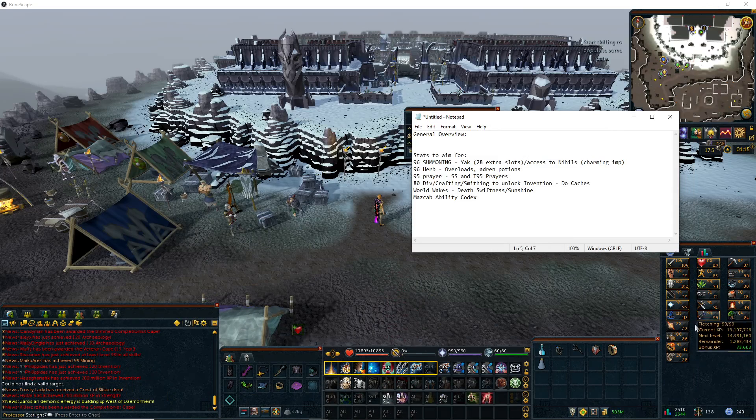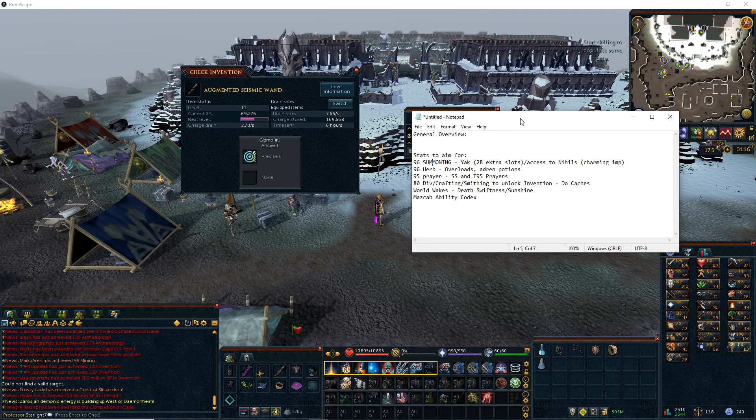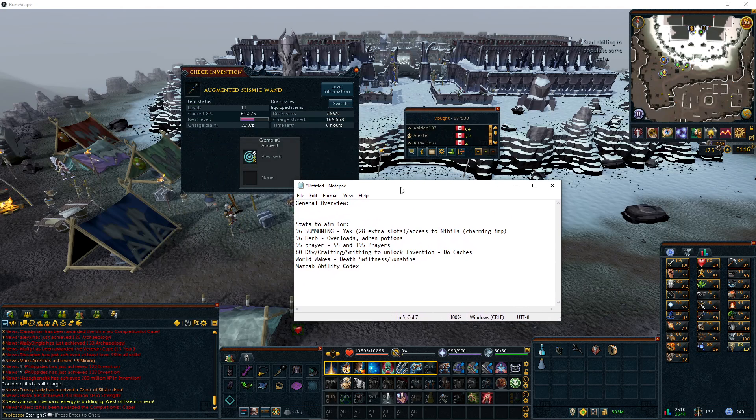The final main thing I want to talk about is Invention. Invention gives you perks to help you do more damage, damage reduction, and stuff like that. For example, Precise 6 on my weapon increases my minimum damage by 1.5% per rank, so 9% total. To unlock Invention you need 80 Divination, 80 Crafting, and 80 Smithing.